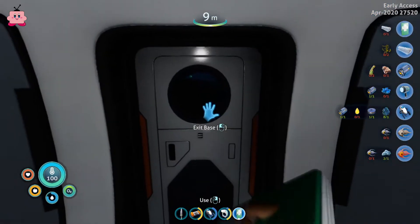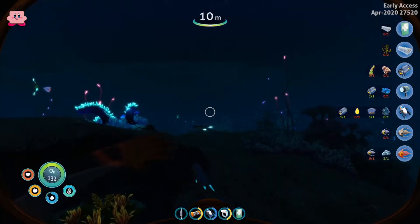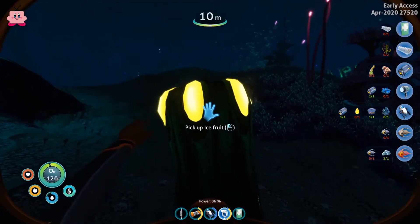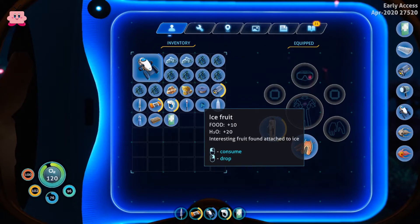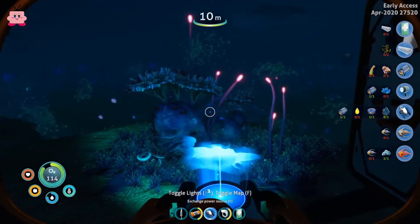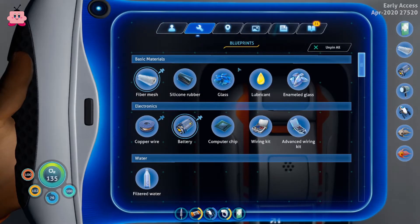Let's see if we can scan the ice fruit. We drop the bad fish since it loses us too much health, then drop the ice fruit and maybe we can scan it again — no, we can't. Now we see what it gives. I guess they just didn't implement the picture yet. But yeah, I think that's it for this episode.